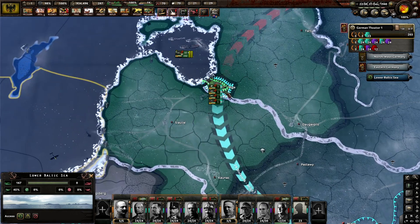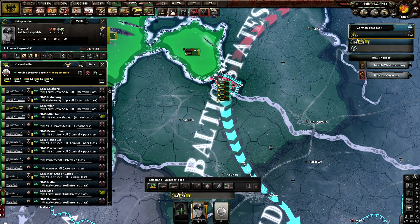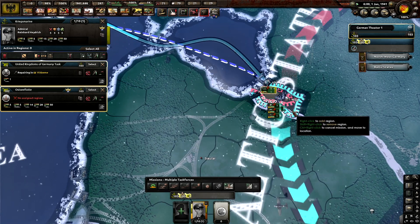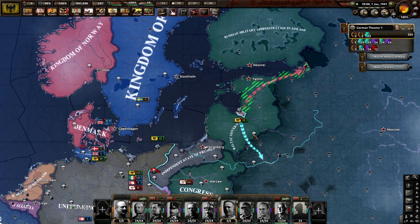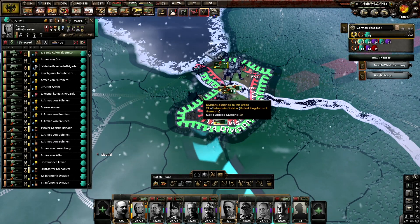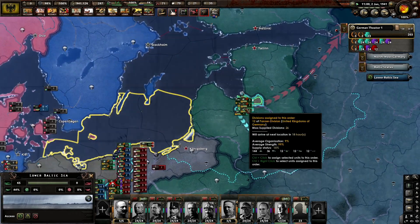I want everyone to hop onto this order. I'll make these guys red so they're a bit different. All of you hop in there - now the great offensive begins! Get moving! Get air cover immediately. We're stopping the old naval invasion order. You guys form up - your new home is Riga for the foreseeable future. You now live in Riga! Thank you very much for watching. If you've enjoyed, don't forget to click like and subscribe. Join us next time where the great German offensive on Russia begins!